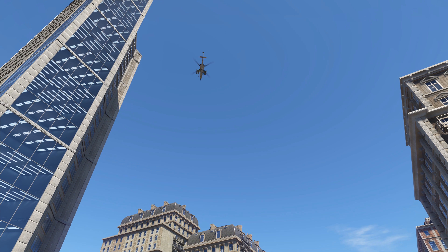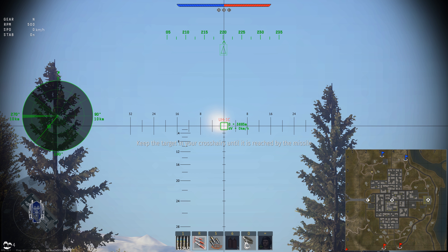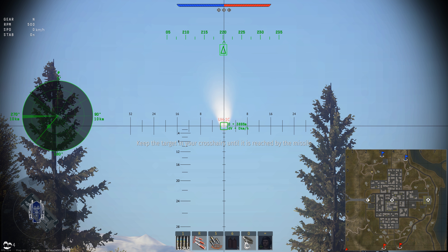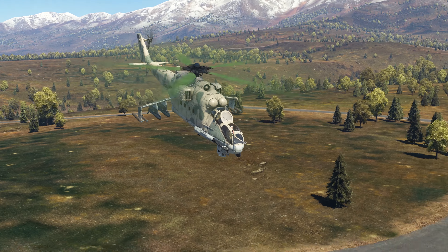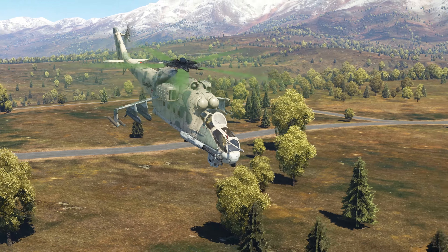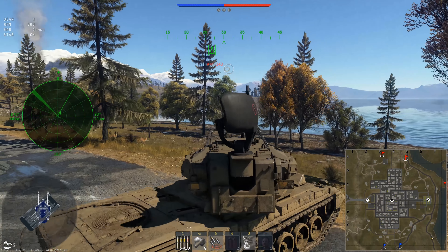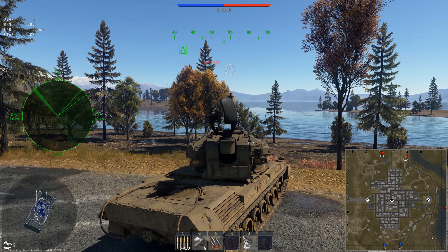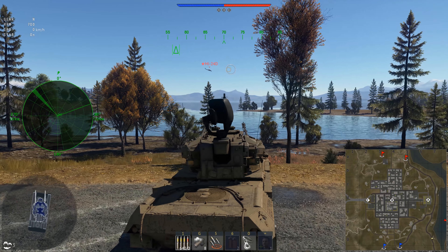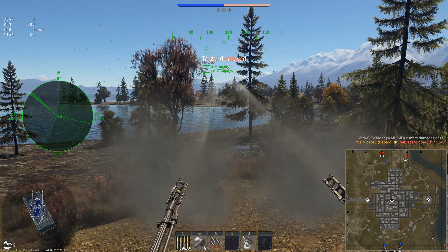It's the same when locking onto a helicopter. Let's try a guided missile this time. We launch it, guide it to our target — and that's it. Let's make it harder. Now our target is a low-flying helicopter. It's much more difficult to locate. There is visual contact already, but our radar still finds nothing. It gets closer to us — and there it is! Open fire! Good shot!